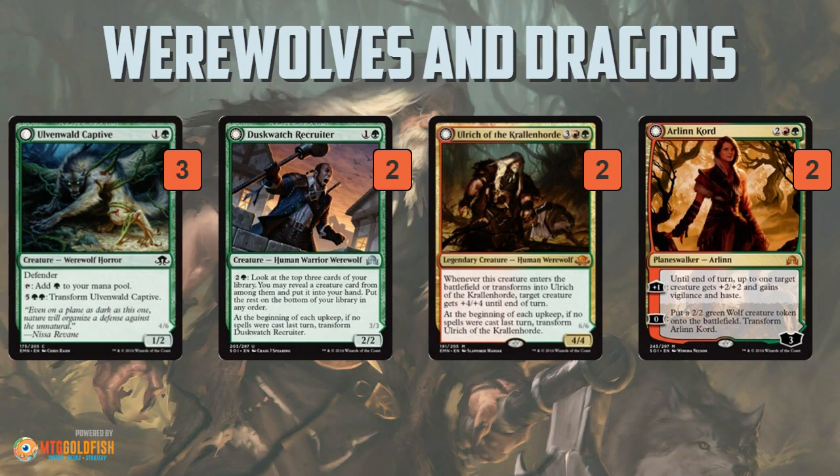You've got Ulvenwald Captive as the mana dork. Tangleclaw Werewolf as a 2-drop — fine. In the late game, if you have 7 mana, you can transform it into a 4/6, pretty reasonable. Duskwatch Recruiter — you probably know what that one does. It helps you cycle through your deck to find more creatures, one of the better 2-drops in the format.